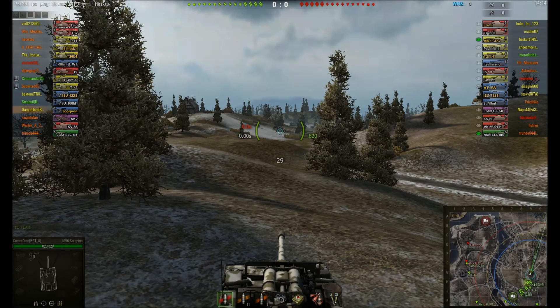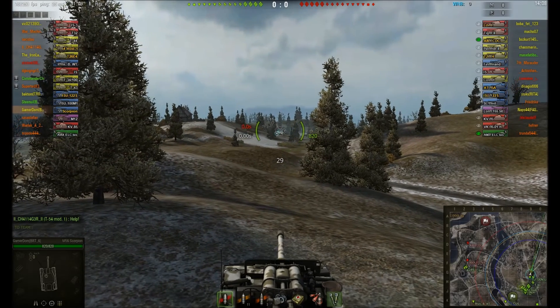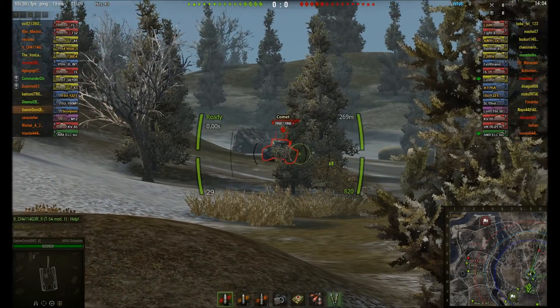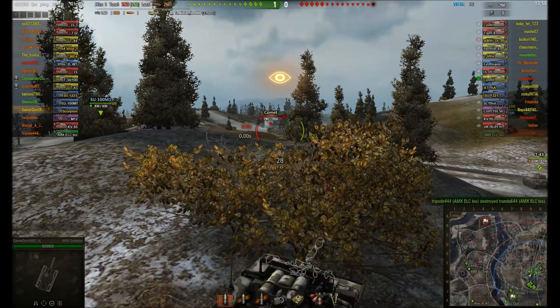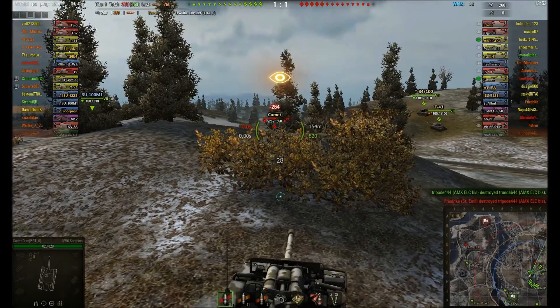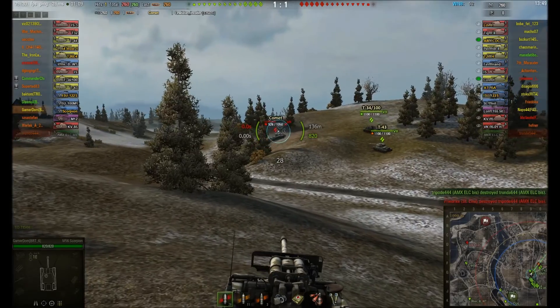We come up here because we're far enough back that we should be able to spot things before they can see us. And we can reverse quite easily off that slope. And what the heck is this Comet doing? I'm trying to track him but he's moving so quickly. That's why I like that position - you can just drop back, and unless arty are pre-aimed they're really not going to hit you. So I can come up and have another go at the Comet.